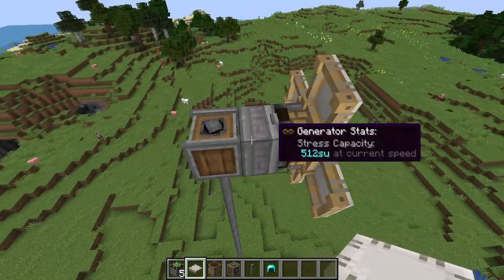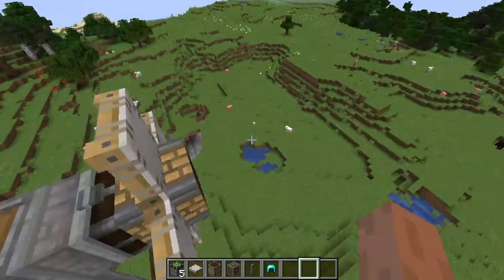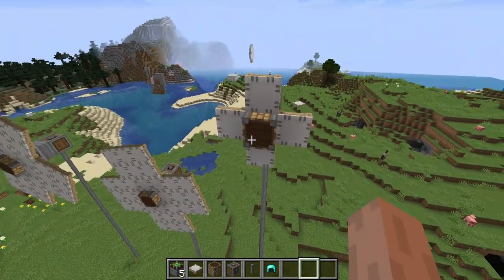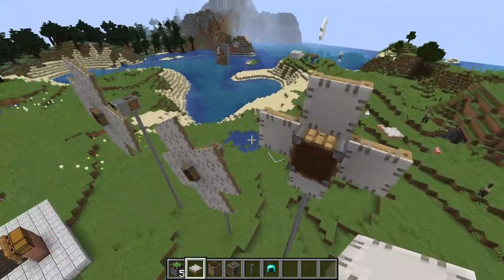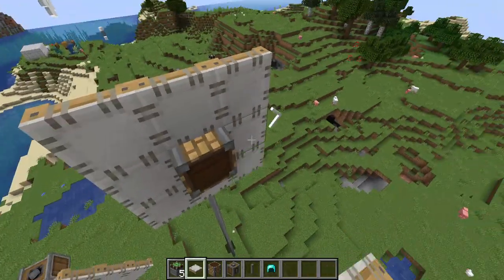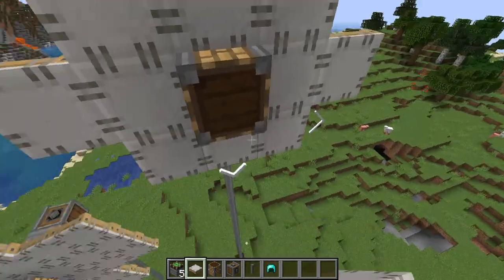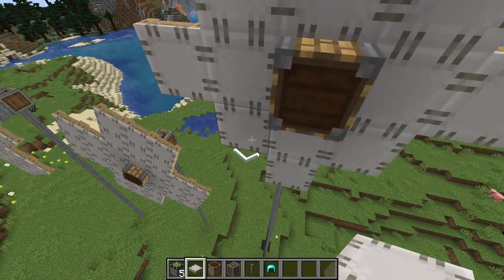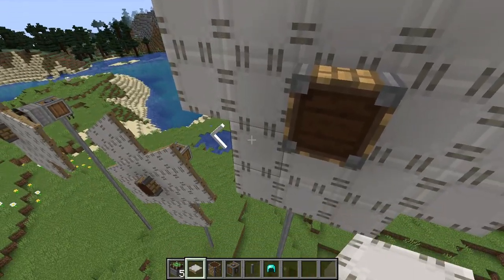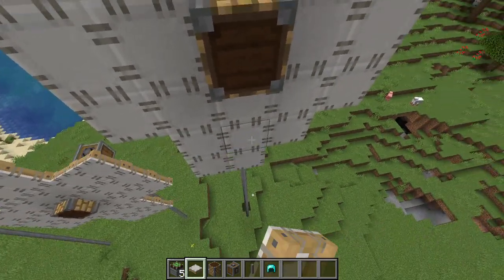We're going to go to our empty hand and stop it, because you can't add any sails, wool, or anything to it while it's running. After we stop it, we're going to place one until it looks like a square, then add one more to each side, and after doing that make it look equal, then add one more block.